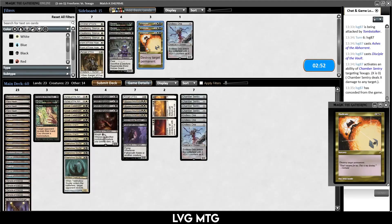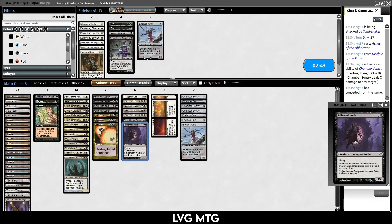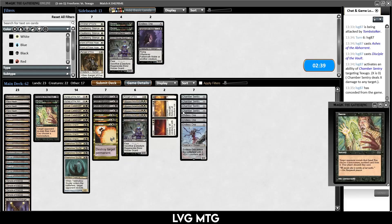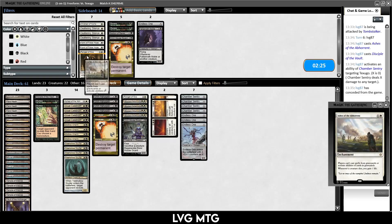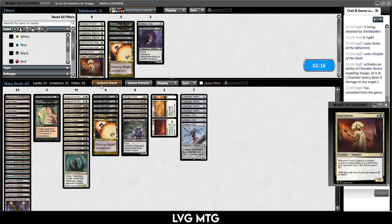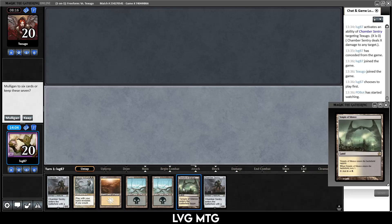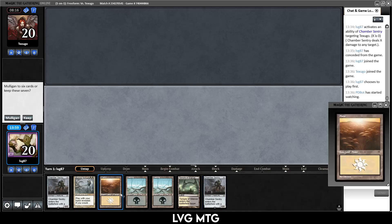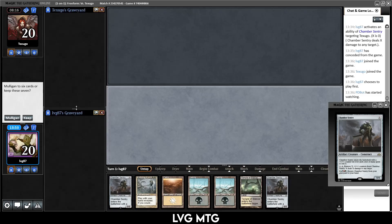Sideboarding for game 3: maybe we want Vindicates for Tormod's Crypt answers. We could cut Falkenrath Noble since we can tutor for Ranger-Disciple-Chamber Sentry combo instead. I really don't know how to sideboard with this deck — all the pieces kind of matter, you want a critical mass, and you have tutors. Game 3 hand: we have Chamber Sentry to answer their Delver, we have Enduring Renewal, and it's kind of what you sign up for with X-mana creatures in your deck. We keep.